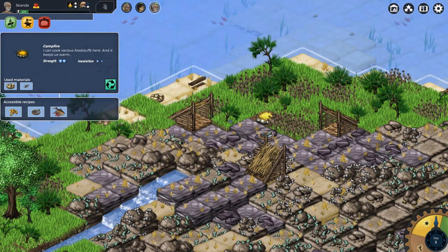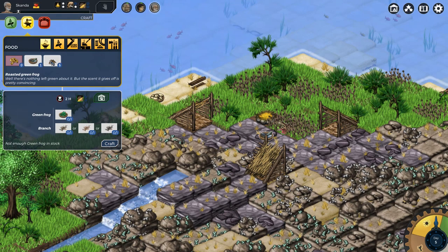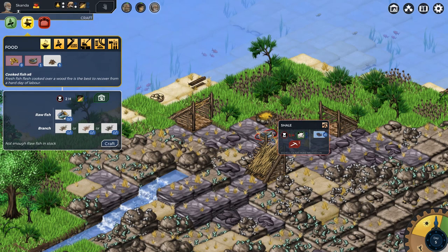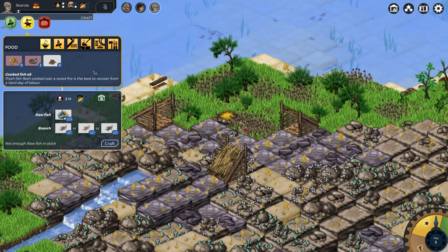Catch one more fish, and then you come over here and cook a dish of fish. Perfect. So I guess we've got six more fish right now. That must be our cooked frog. So they ate, like, all of it last night? Oh my God.